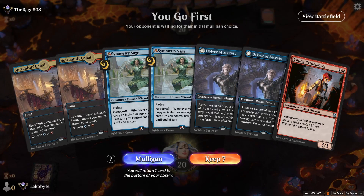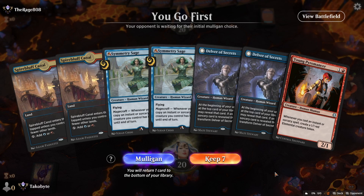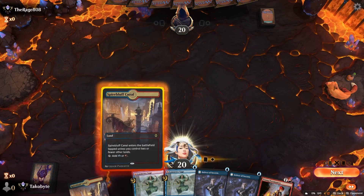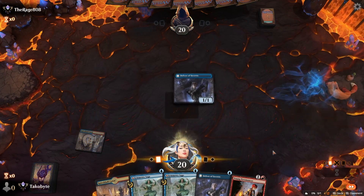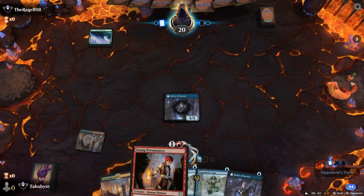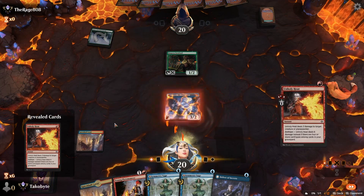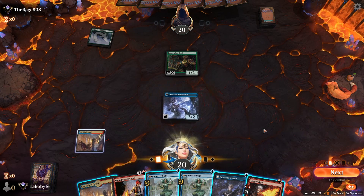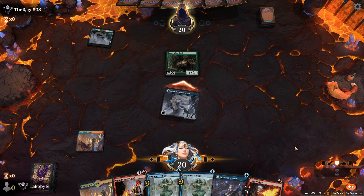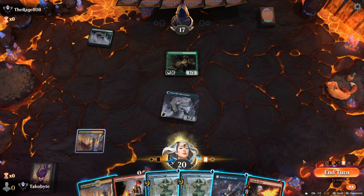We've got Symmetry Sage. The problem is where are my spells? I still think Delver is just a better turn-one starter. Another Delver or Young Pyromancer...